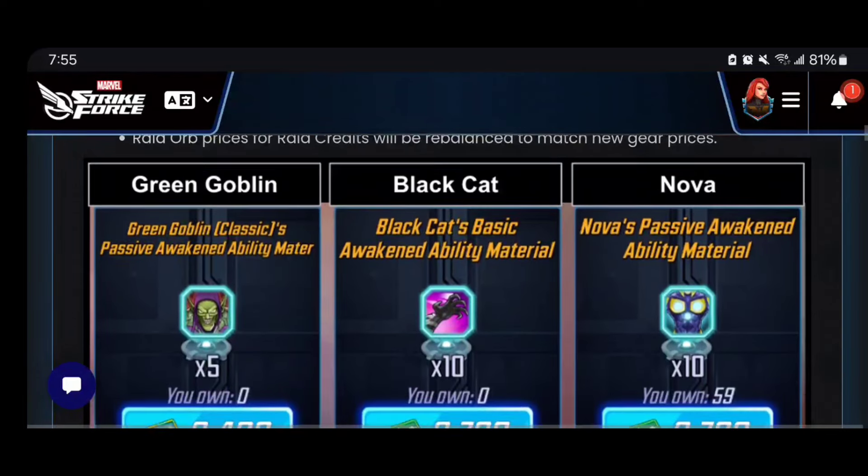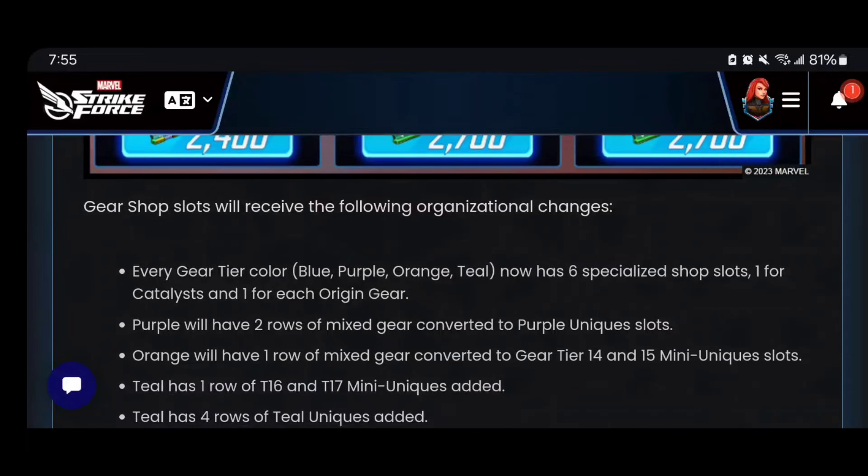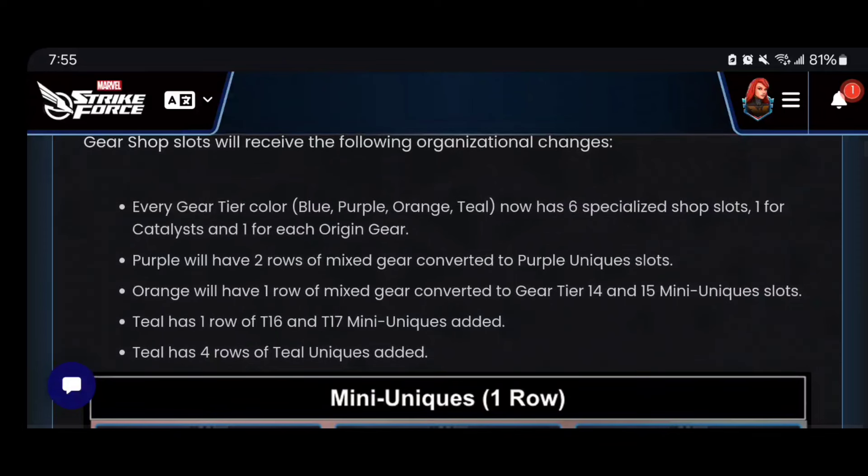What I really appreciate about this update is they've also given us some sneak peeks of what to expect. The elite credits look a little fancier with the yellow trimming, and the regular raid credits are a full green. In addition, they're going to have some specialized shop slots reserved specifically for some catalysts and orange gear — so something to be mindful of if you're newer to the game.